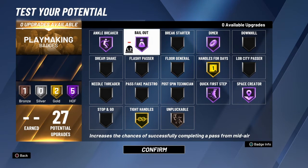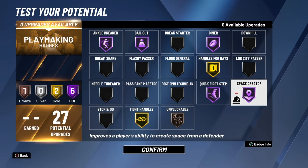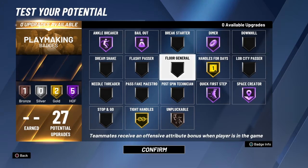In patch 10, ankle breaker just got a lot better. So now you can get easy ankle breakers with playmaking builds.